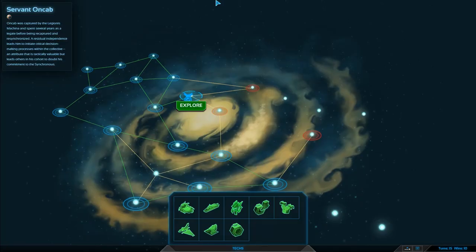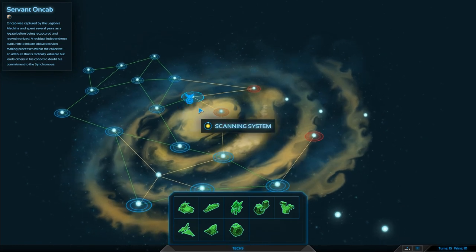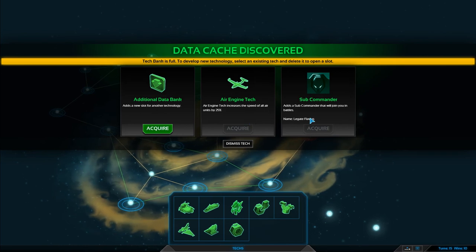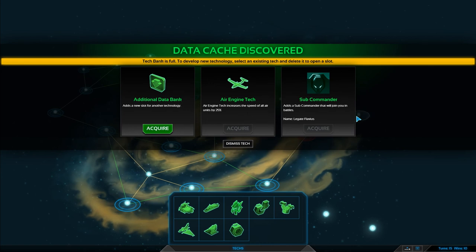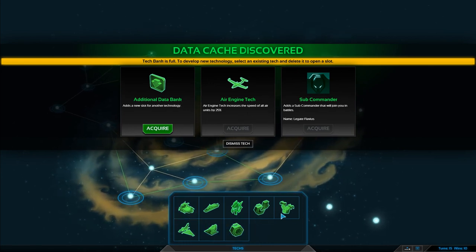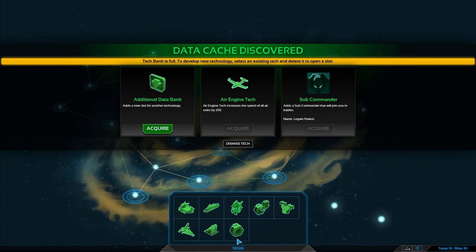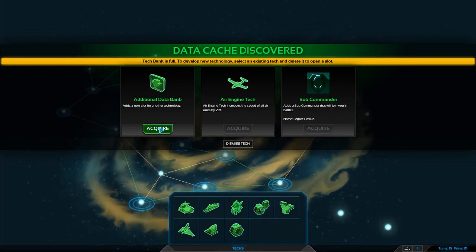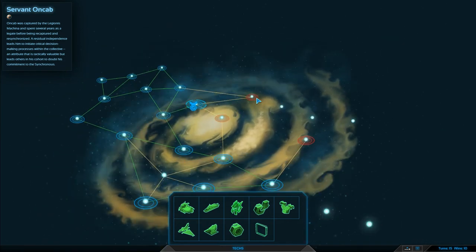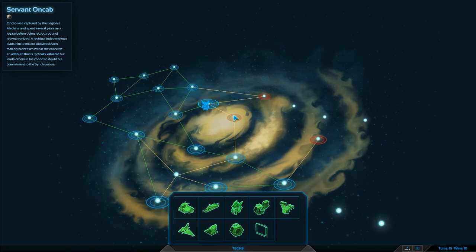Well, that was that — let's explore this. The tech banks are full! It adds a sub-commander that will join you in battles — that would be nice. Selecting to open the slot — what would we get rid of though? I like the build speeds. We're just going to acquire that. The extra commander wouldn't go amiss, you know what I'm saying.